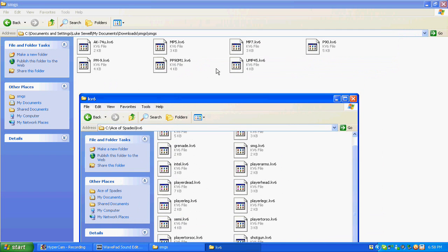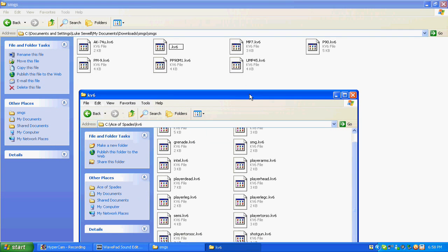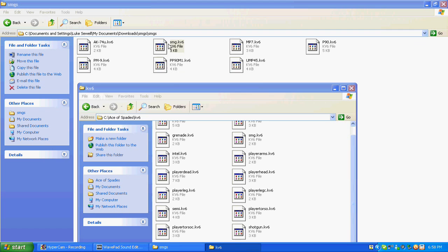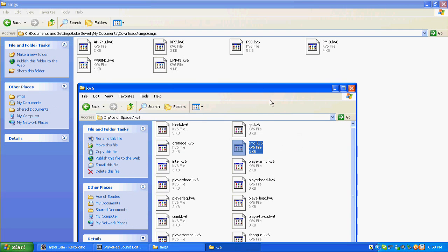So you click the one you want — I would want the MP5. You right-click on it, go to Rename, and you type the correct name — in this case SMG, no capital letters, exactly how it appears in the KV6 folder. And you just do that and click Yes. Done.